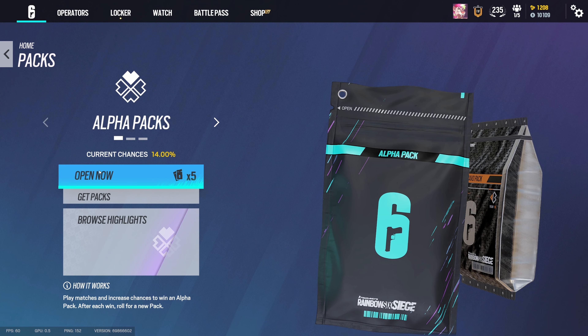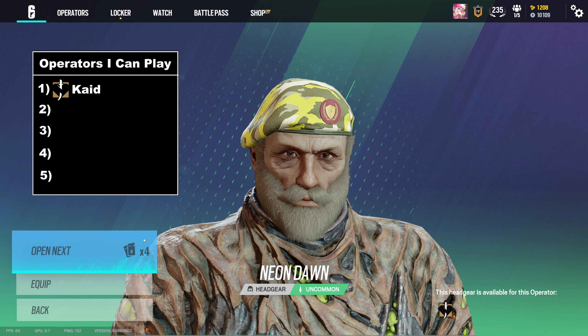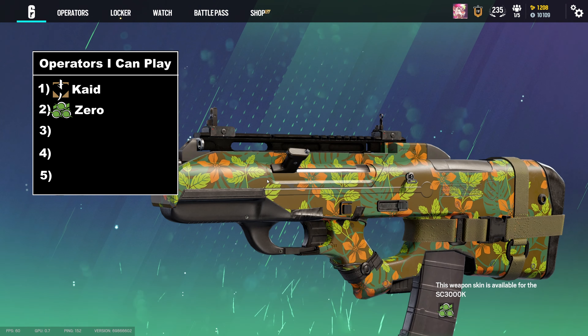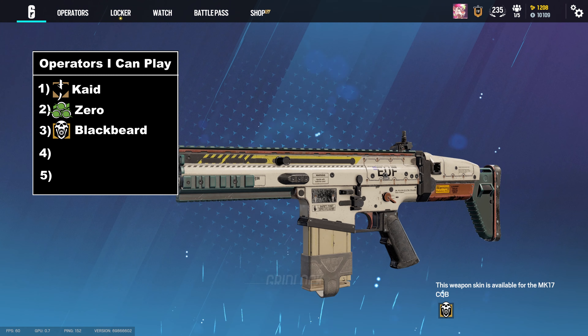We have five alpha packs here, let's get opening them. First one — it's going to be an uncommon. We can play Cade. Next up we can play Zero. Got one for each team so far. A blue — Blackbeard.